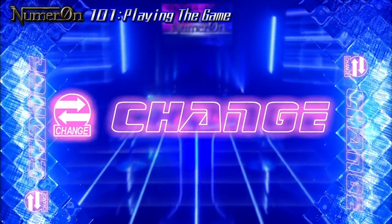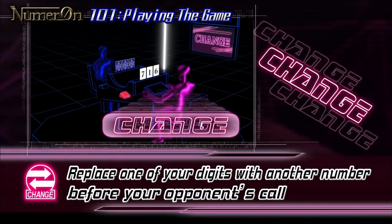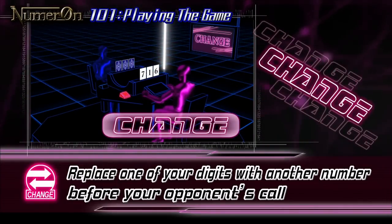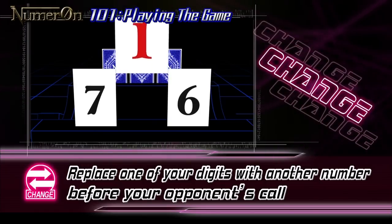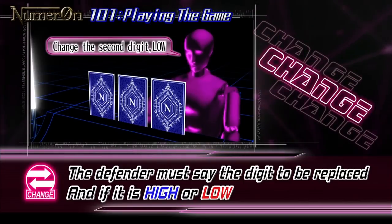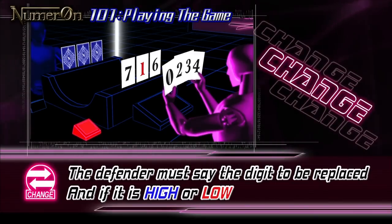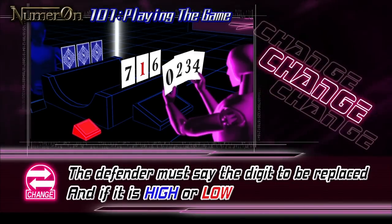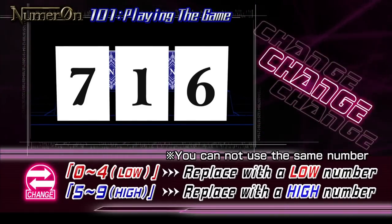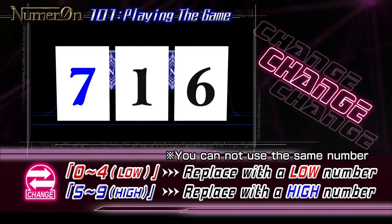Well, there's a perfect item for this situation: Change. This defensive item lets the defender change one of the digits to any other number before the opponent's call. Before changing the number, you must announce which position will be changed and if it's high or low. However, you can only change a low number — zero to four — to another low number, and a high number — five to nine — to another high number.